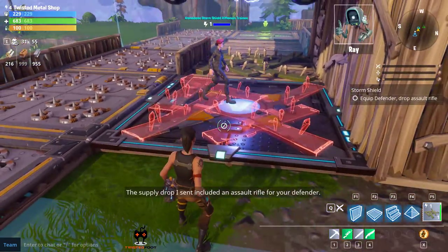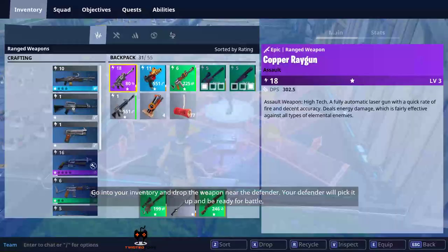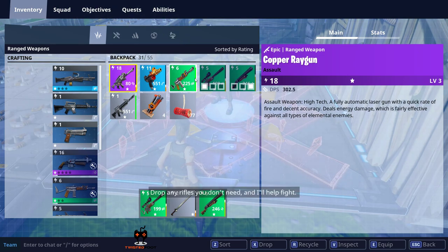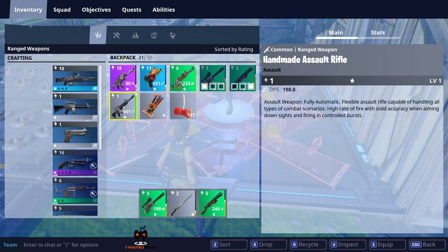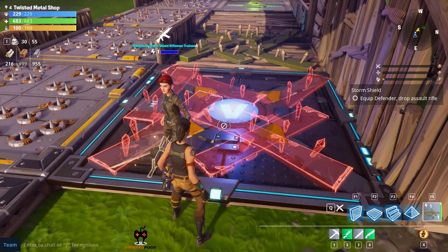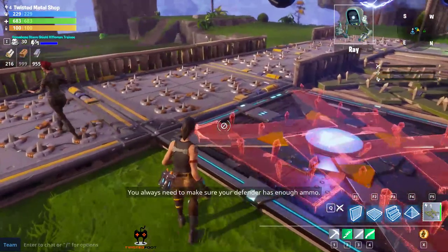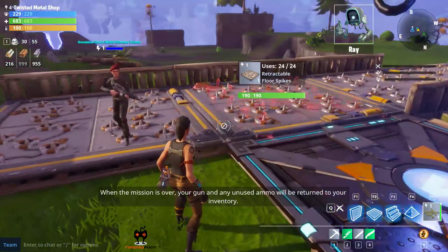The supply drop included an assault rifle for the defender. We go into inventory and drop the weapon near the defender so they'll pick it up and be ready for battle. We drop it by pressing X. The game confirms nicely done - you always need to make sure your defender has enough ammo. When the mission is over, your gun and any unused ammo will be returned to your inventory. When you're ready to start the fight, select expand shield from the storm shield console.